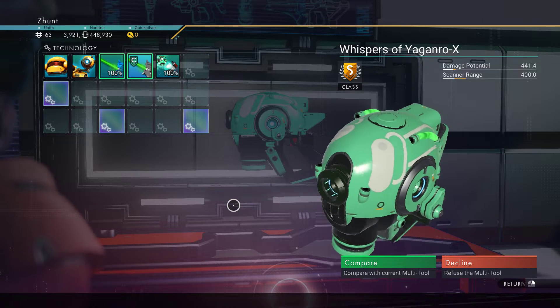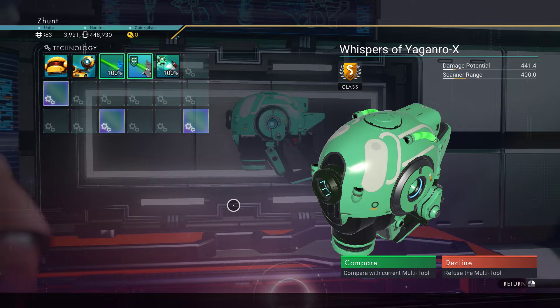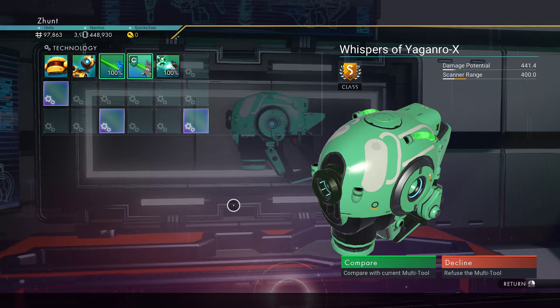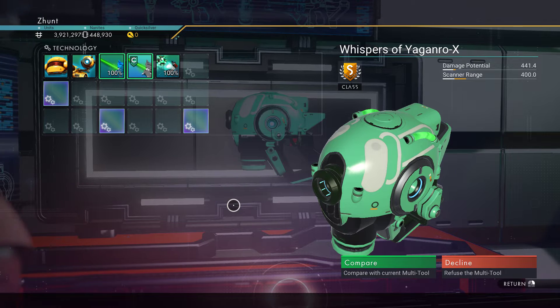It took about six settlements to find this one. I remember why I don't like hunting multi-tools — it takes forever. It's 180-something settlements and you're flying around and you can't find them and just keep finding A classes and B classes. But love it when it's a quick one like this.